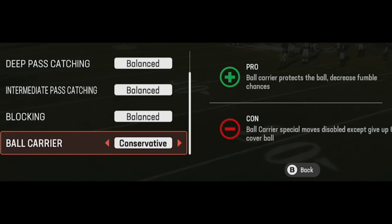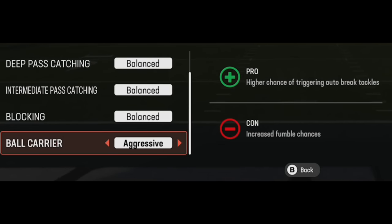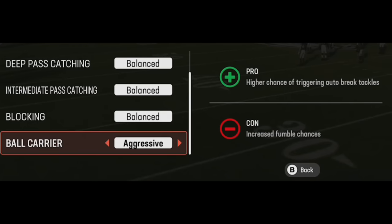If you're up late in the game and don't want to turn the ball over, or your opponent's doing a lot of strip tackles, go conservative — but remember it turns off your ball carrier moves so you won't be able to juke. Conversely, if you're down and need to score fast, set ball carrier to aggressive. You could fumble more, but tests show you don't fumble much more, especially running with a running back.